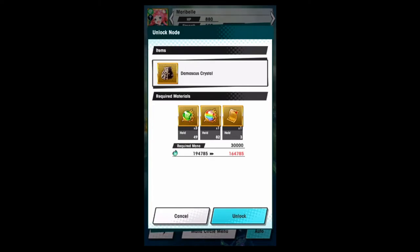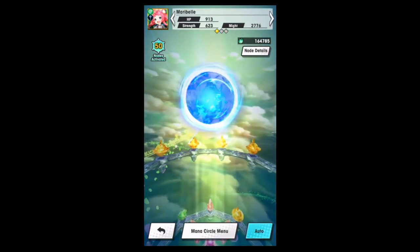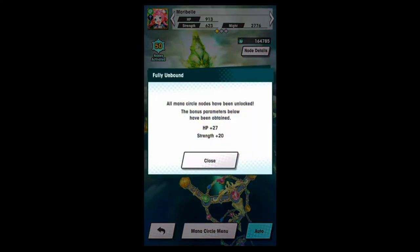I'm just doing it to love Maribel, so let's hit that unlock button. I'm so glad we're friends! I wasn't aware they had specific voice lines, but there you go. She gained 27 extra hit points and 20 extra strength.